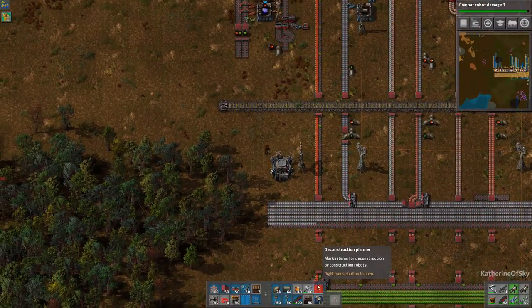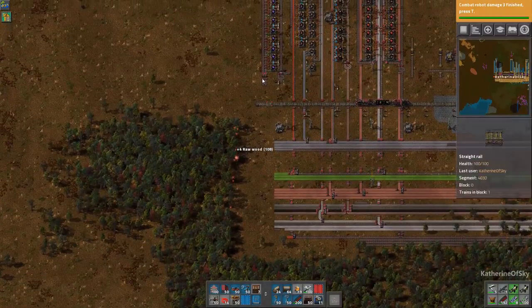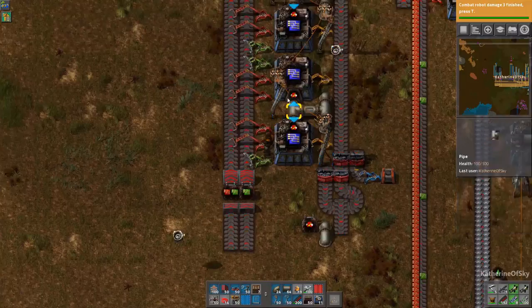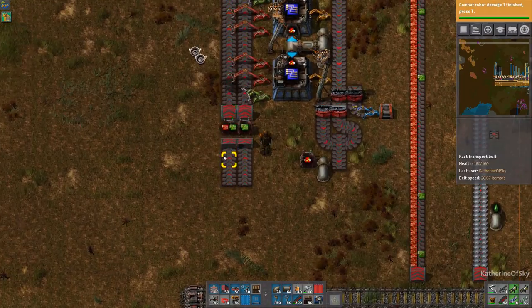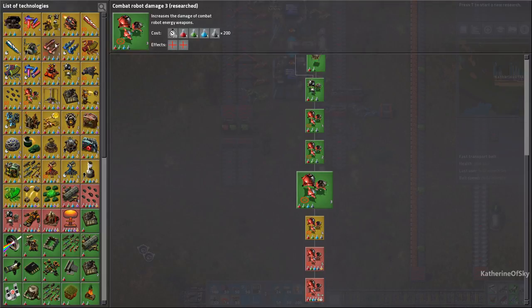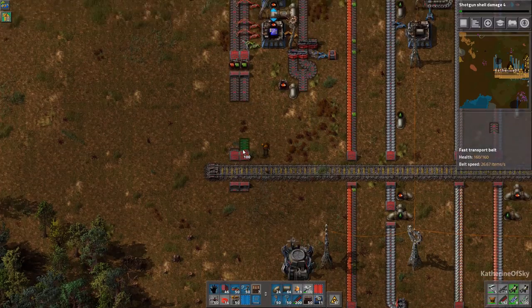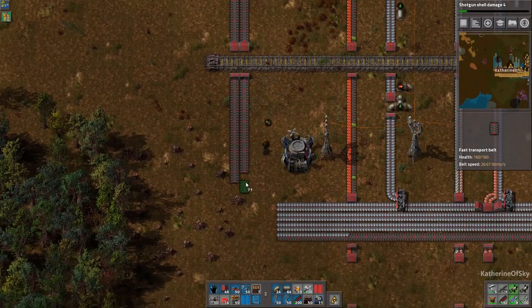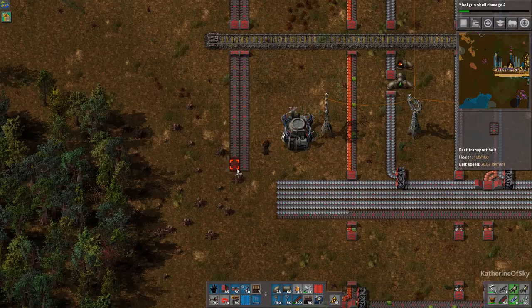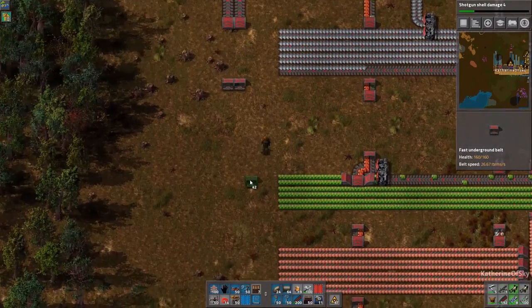I'm going to be collecting these in a chest for now. I don't know if I'll hook it up to the bus just yet because we really don't have green circuits to spare. The machines are going to require so many materials — we'll need to divert a full belt of green plus a half belt of green, as well as half a belt of red. This will eat every last green circuit we throw at it.